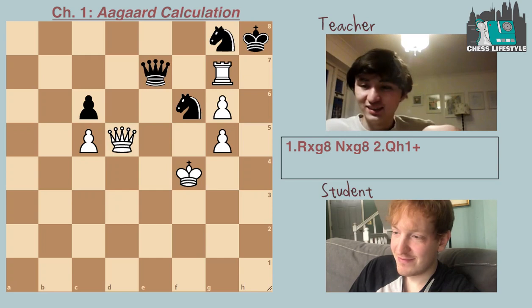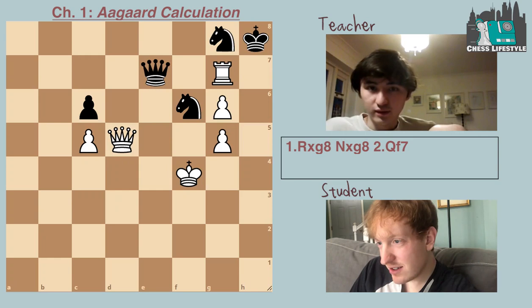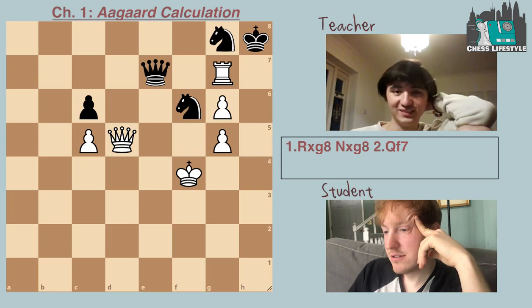Funnily enough, there's still one more idea in the position you haven't even considered. Queen d4 check? I guess that's another move, so let's consider that. After queen d4 check, queen g7 holds. I don't think there's anything bad there. Really weird how you're not seeing those moves — you have quite an epic blind spot for this move.